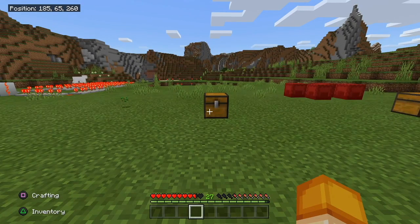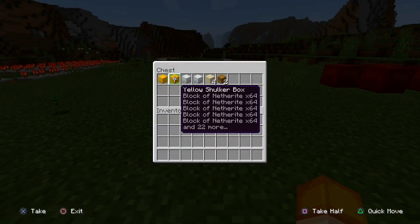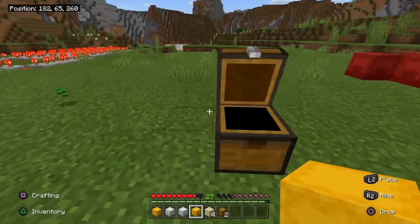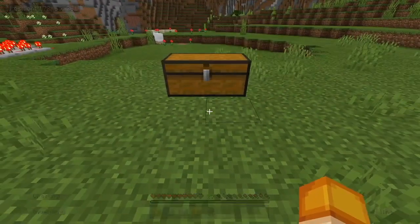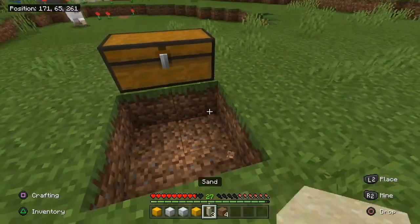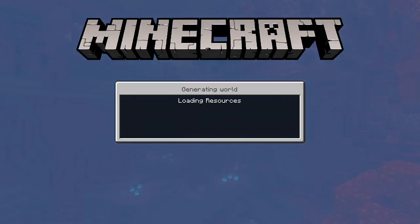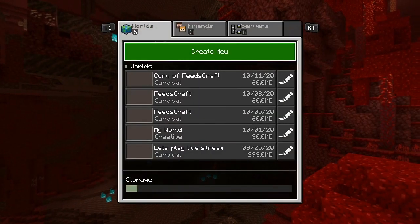For glitch number three, this one is pretty simple and I've figured it out completely. Everything you need is right here — some shulker boxes full of stuff you want to duplicate, four pieces of sand, and a double chest. Place down your chest, dig out the four blocks in front of the chest, then back out and save and quit.